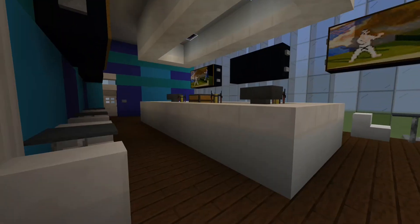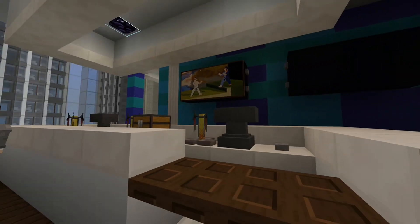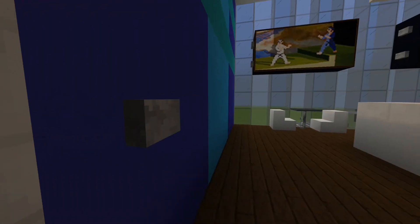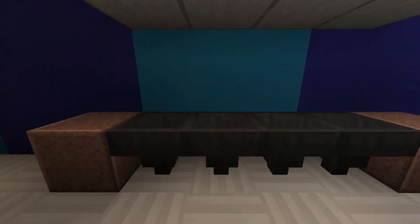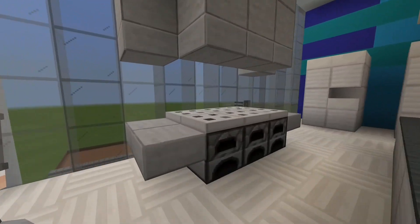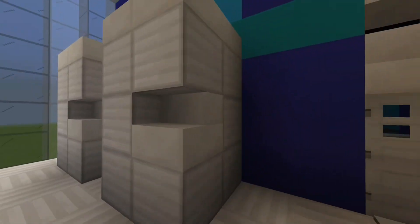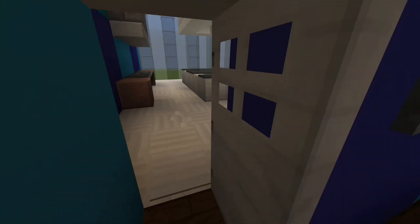Over here in this little thing in the middle we have the bar, because this is a bar and grill. We just have some tables all around the bar. This is the kitchen — we have some french fry hopper-looking things, the stove, the hood underneath, some sinks, the stove stuff over here, and large utilitarian refrigeration items right here. That's basically the kitchen.